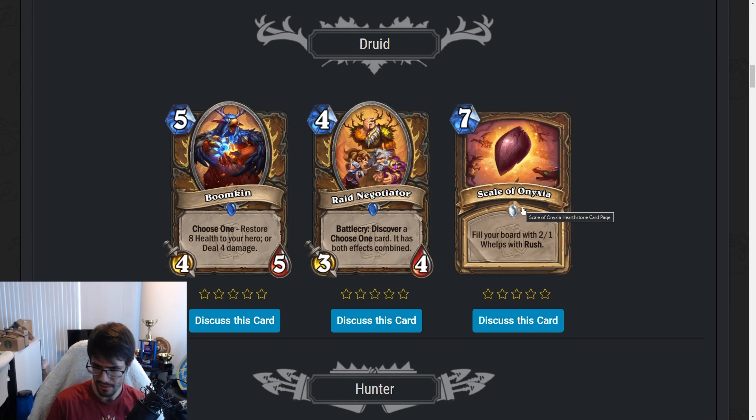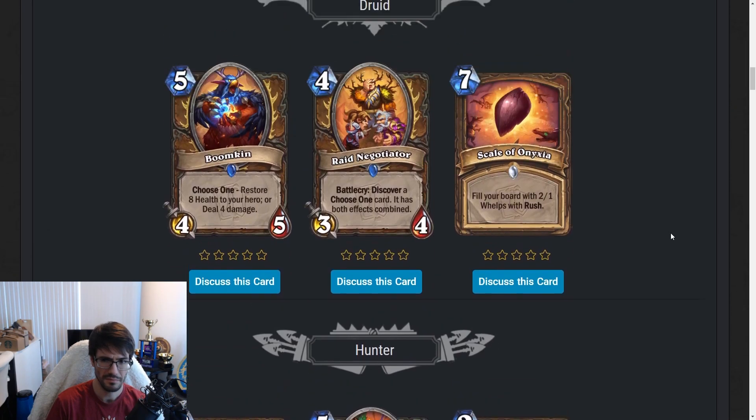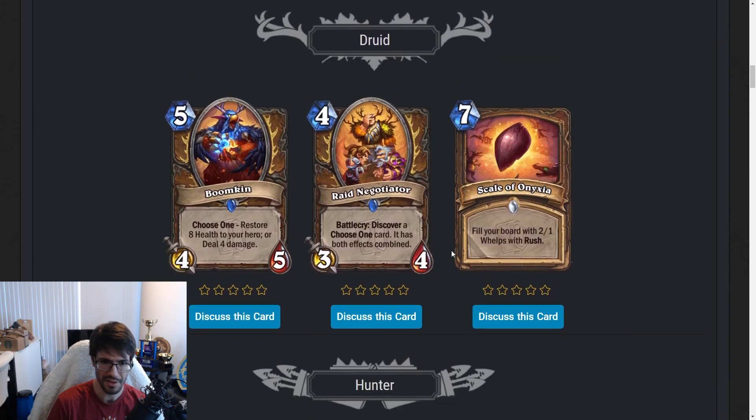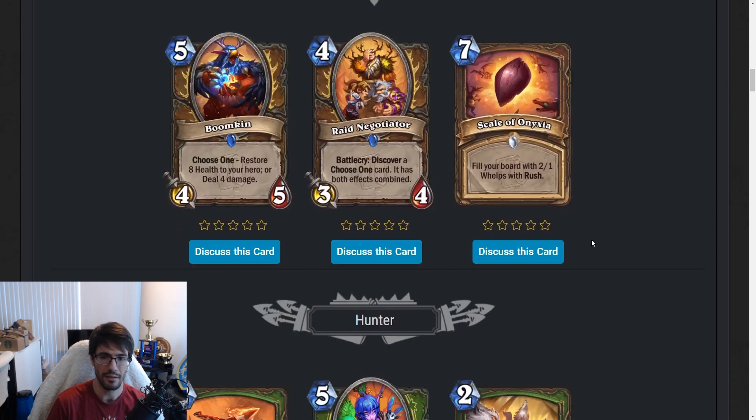Even if you don't ramp, against an Aggro deck you could just Bloom Bloom Coin into Scale, clear most of the board, have a couple 2/1s left over, and buy yourself some time. This is just a good card. So for Druid — not super exciting stuff, except Scale of Onyxia, which is strong.